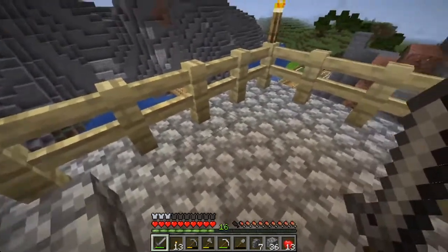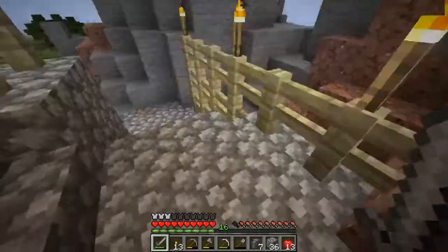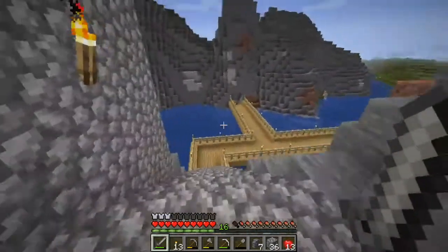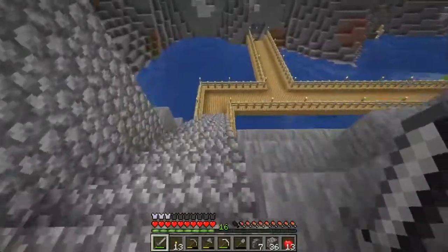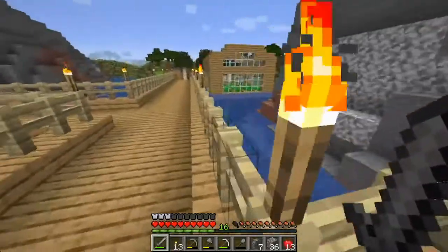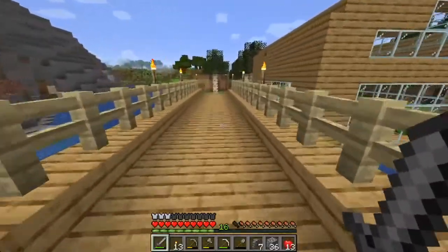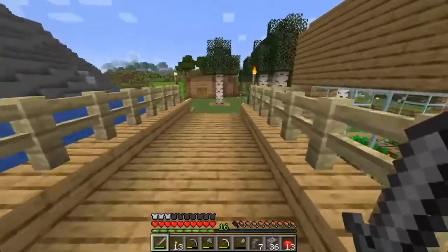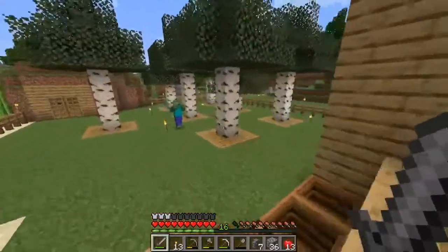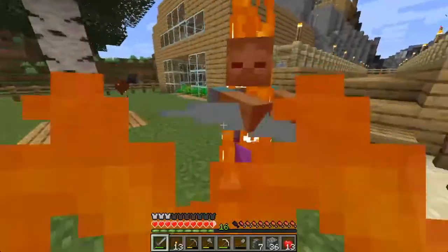I built on this little deck area — I don't know what to call it — and then I added a bunch of fencing to make it look a little bit nicer and to add more torches around. I also extended this a little bit and added some fencing, and I also completed this little greenhouse area.